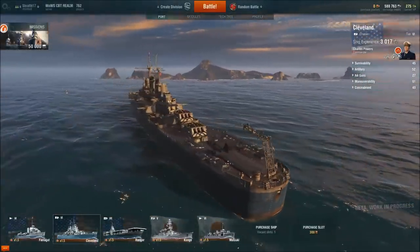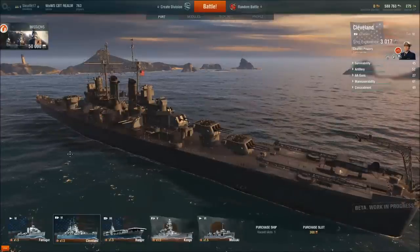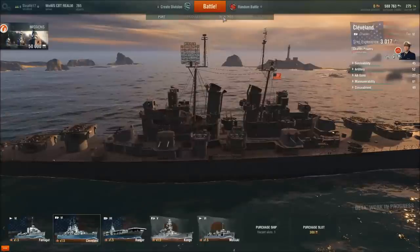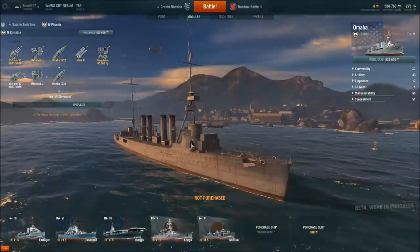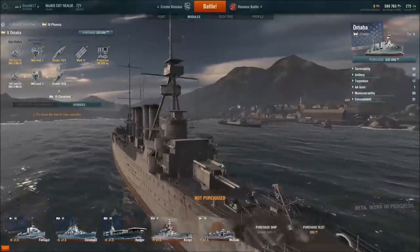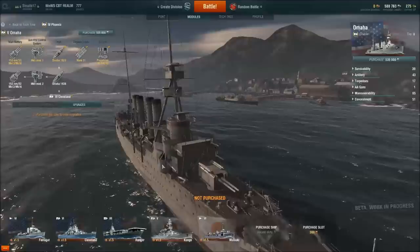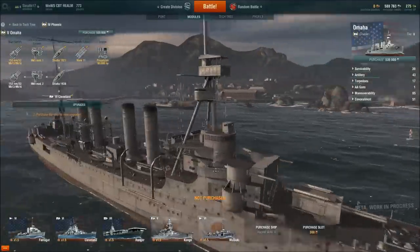Now the Cleveland, as you can see, has a lot more guns and they are in a turreted setup. That means these things are more likely to bring more guns to bear on any target. If you compare it to the Omaha class, you can see that ship does have some turrets on the bow and on the shoulders of the bridge, but those guns can only be brought to bear on one side of the ship, either starboard or port, but not both.